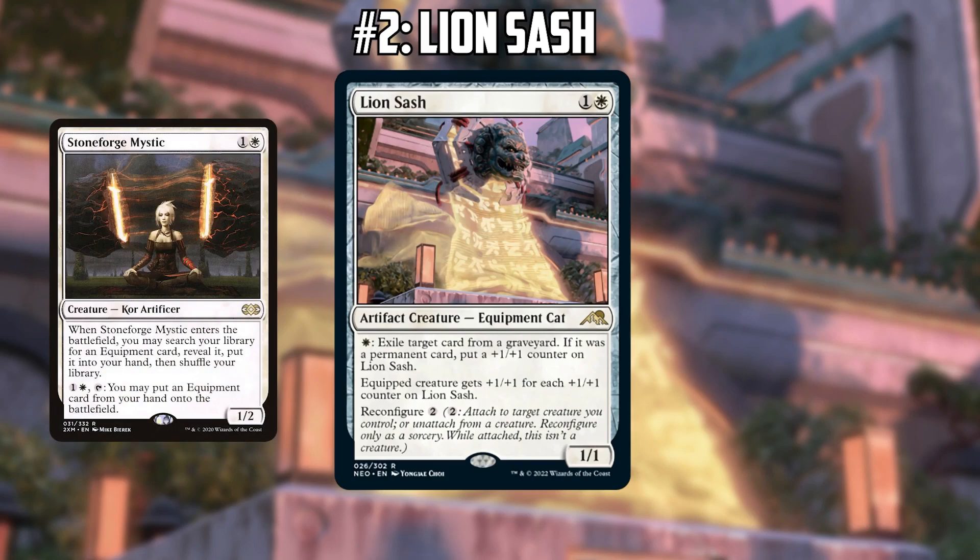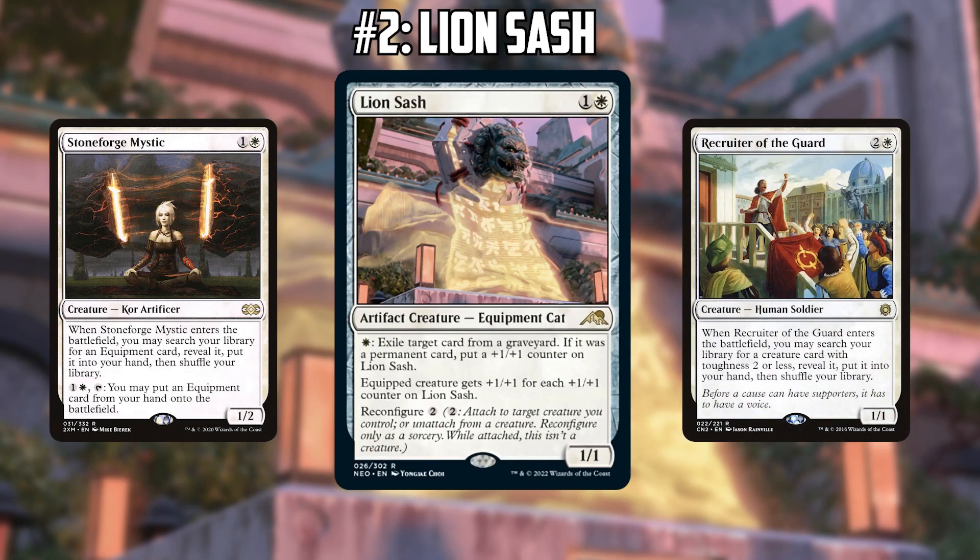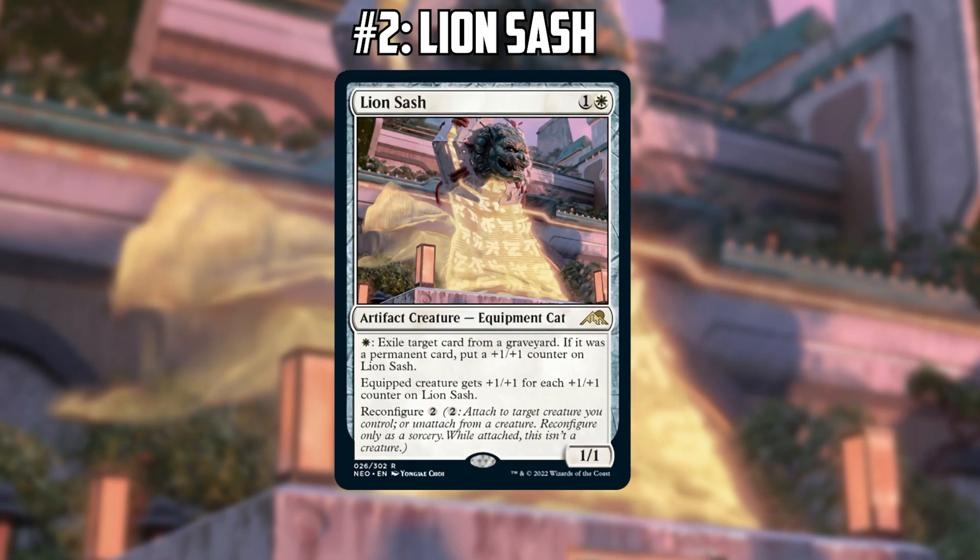Joe thinks this is Death and Taxes all the way. Death and Taxes is already an 80-card deck, playing Yorion now, and this card is a great one-of to put in that deck because it gets tutored by eight things — Stoneforge Mystic and Recruiter of the Guard — and can also be put into play with Stoneforge Mystic or Aether Vial on two. Everything about this card just lines up perfectly.